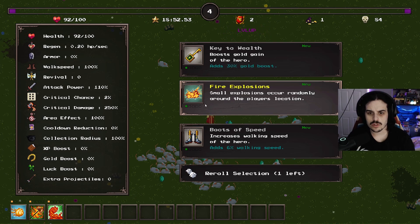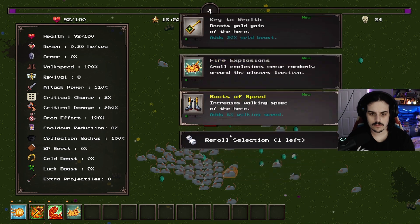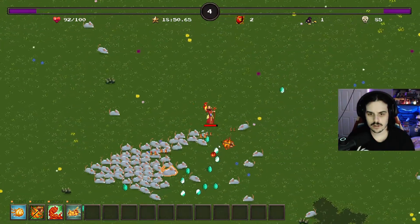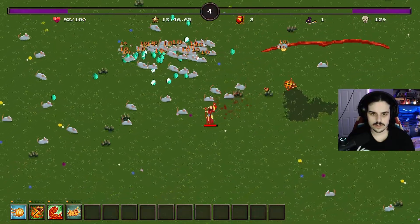Boost gold gain. Small explosions occur randomly around the player's location. Increase the walking speed. I'll just focus on damage right now because early on I think we can afford to just go damage.